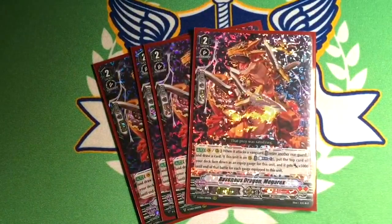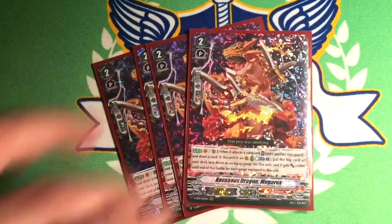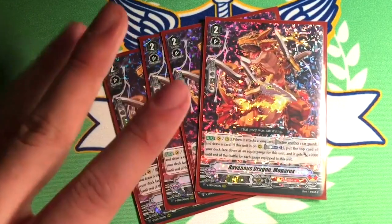Four copies of Ravenous Dragon Mega Rex. Grade 2, 9k. When he attacks a vanguard on vanguard-rear, you can kill another rearguard to draw a card. Then if he's on rearguard, you can counterblast and put a card from your deck as a gauge for him, and he gets plus 5k for every gauge equipped to him. Note that if you do not use the counterblast skill, you do not get the plus 5k for each gauge. This and Blytops are probably going to be most of your counterblast cost, but it's mostly nice to cycle things for draw effects and allows early aggression with things like Blytops and Laceratarex. Very important card — run it at 4.